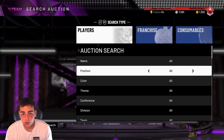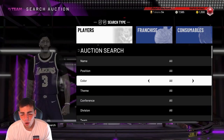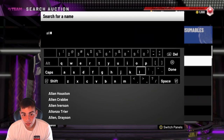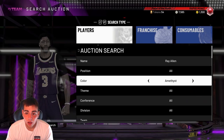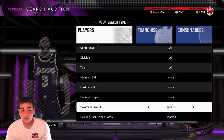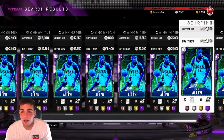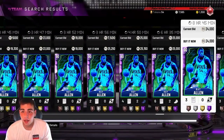So we got budget baller alert cards. One budget baller card that is under 20K — it's crazy — Mr. Ray Allen. Amethyst Ray Allen with these crazy stats are under 20,000 MT. He's literally rocking around 18K and it is an amethyst Ray Allen. It's gorgeous.